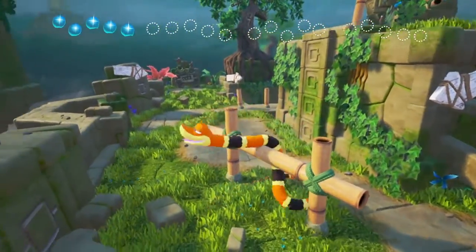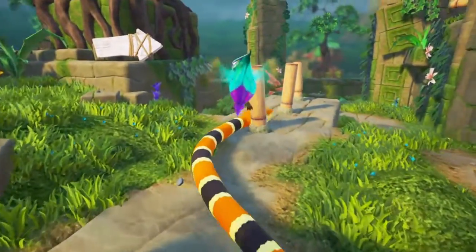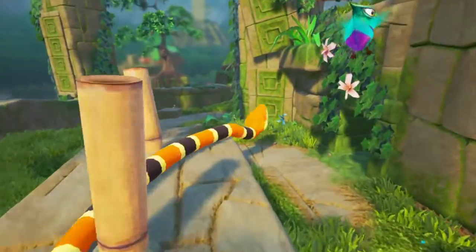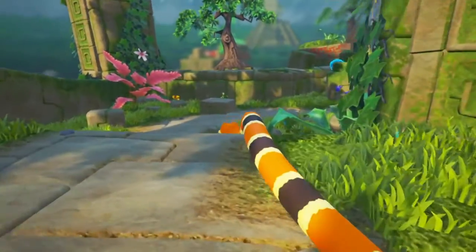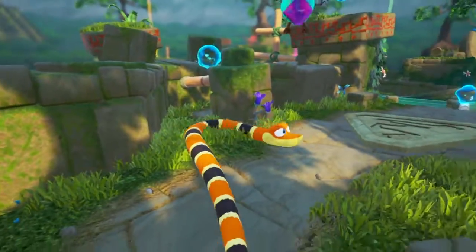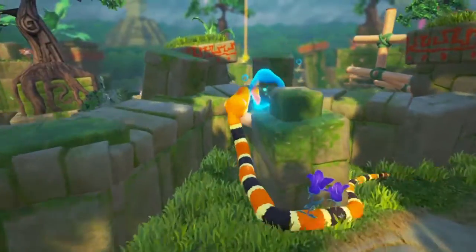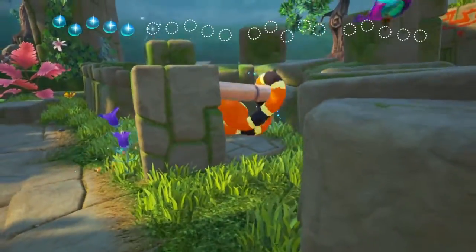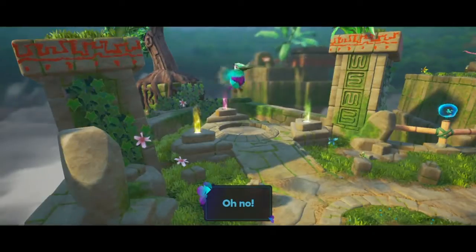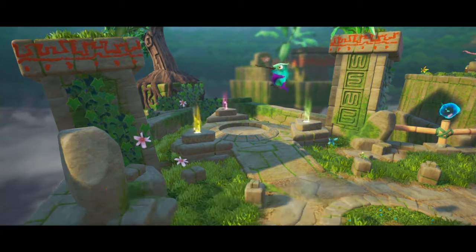There is no jump in this game, so they've placed poles throughout the levels that you have to slither around and grip onto to help you get through. Overall, once you get used to the controls it's not too bad and I like it — it's unique. This is the first platformer I've seen where you're playing as a snake and you have to slither around poles to get up on different ledges and collect different items.